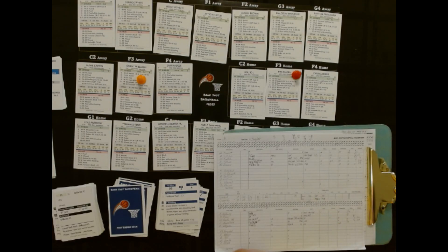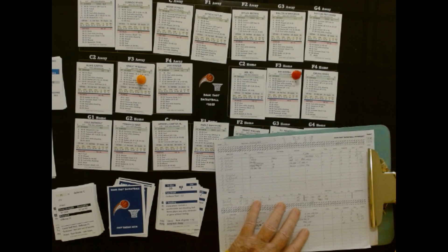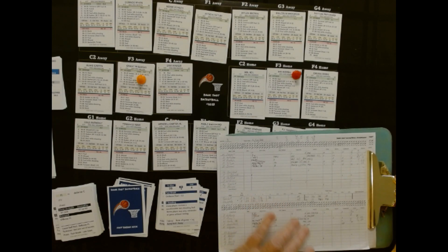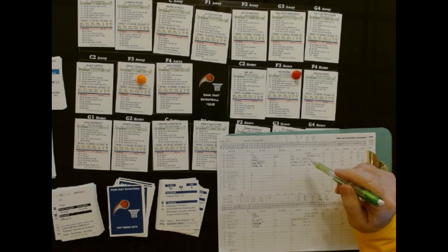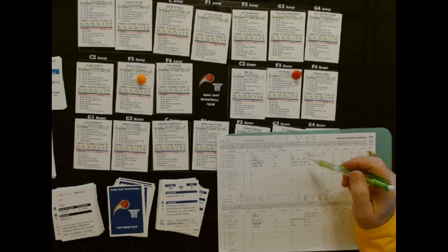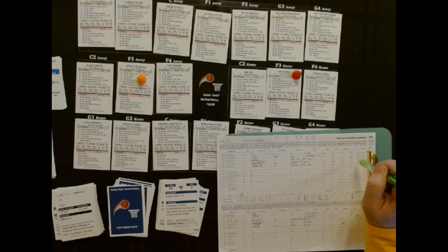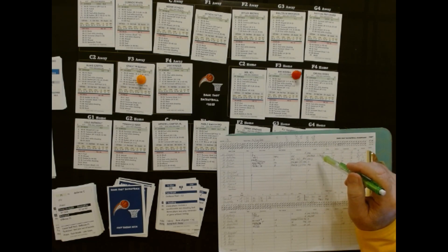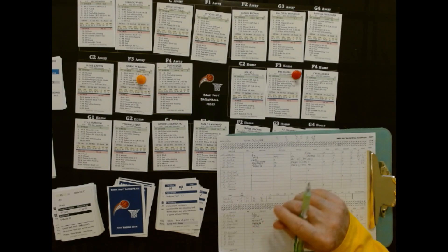I'll be back in a minute with some details, stats, and so forth. The final was 149 to 145 — my highest game yet playing this Bank Shot. That was crazy. Some stats for the game: nobody fouled out, which was different because the guys were fouling out like crazy before. Tatum was 60 — I think that's the highest in his career, a 60-point game — and he had 15 rebounds, a double-double. And Jalen Brown had a double-double with 35 points and 13 rebounds.